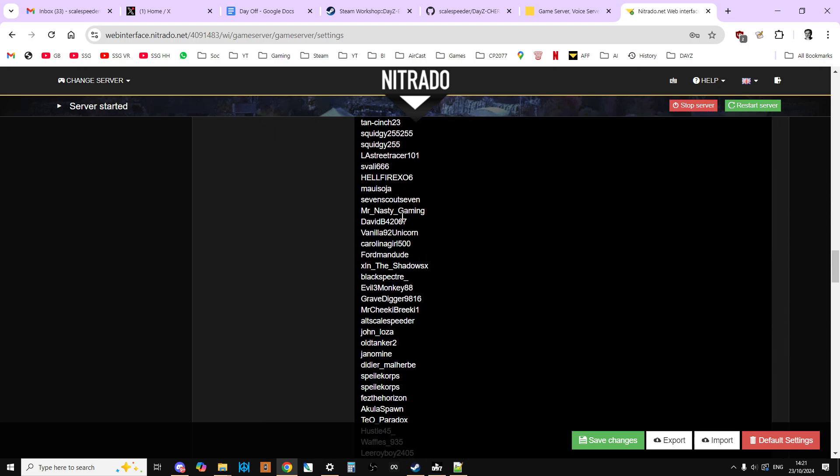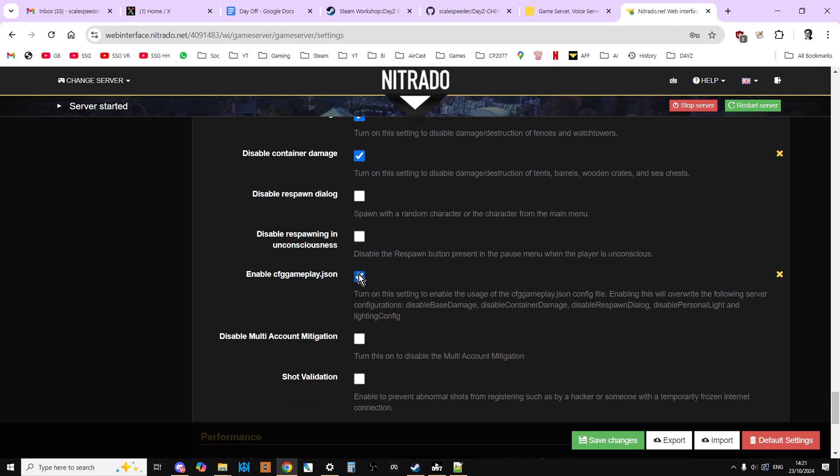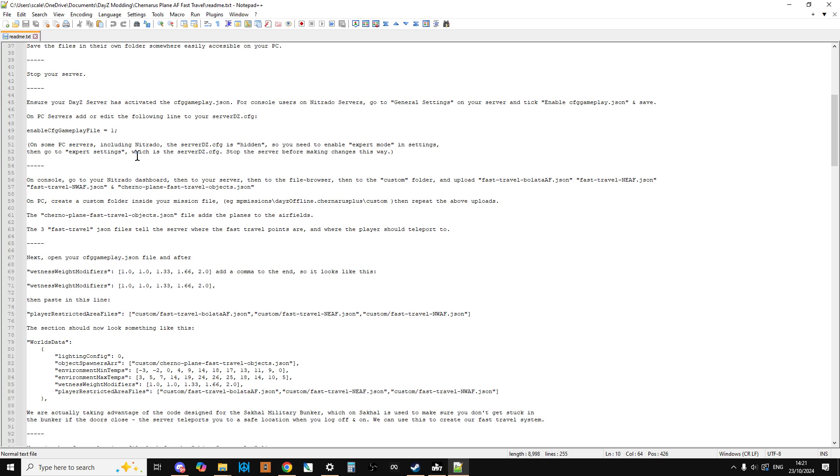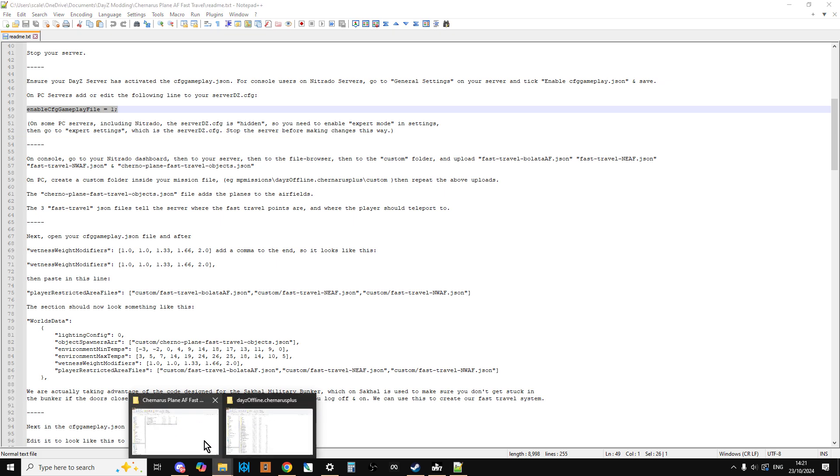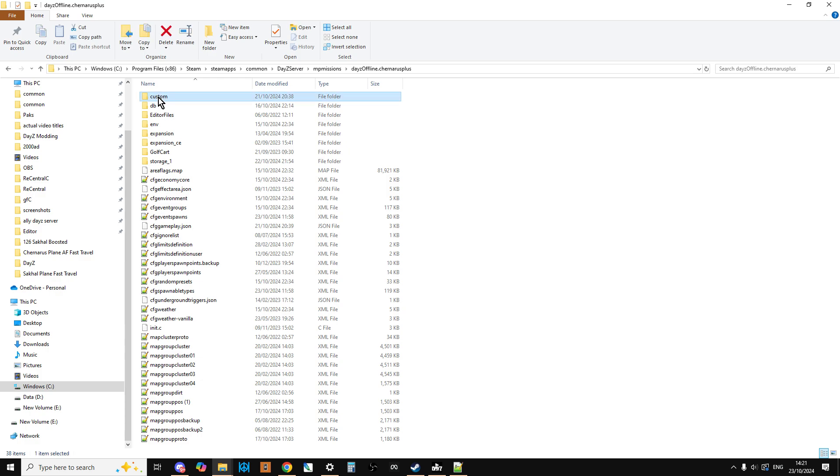Enable cfgGameplay — just tick that and save. If you're on PC, it'll be in your expert settings: either add a line that says 'enableCfgGameplay=1', or find the existing line that says 'enableCfgGameplay=0' and change it to 1. Next, create a custom folder in your missions directory. On console Nitrado servers you already have a custom folder. Any file you create for console that isn't a vanilla file — meaning it has a new filename — must go in the custom folder, or the server will ignore it. On PC you can put files anywhere, but using a custom folder is good practice to keep things organized.